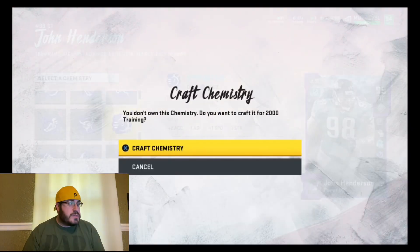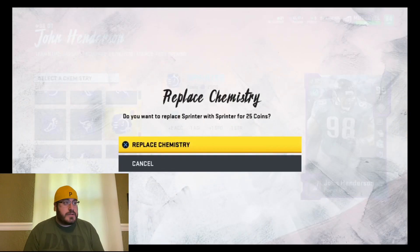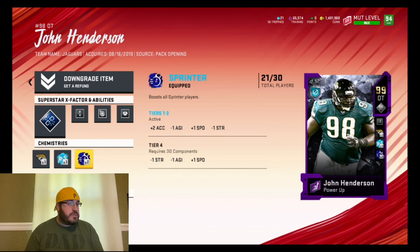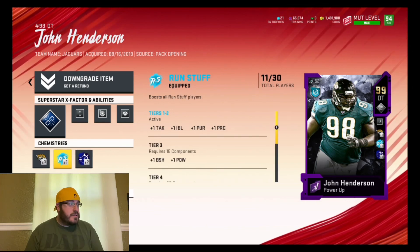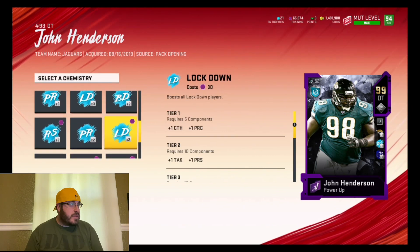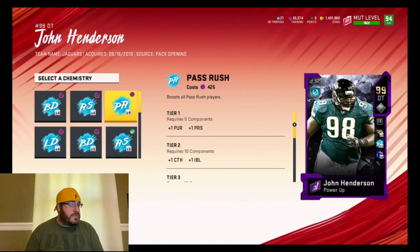I'm gonna change around my chemistries here soon. I'm just gonna put Sprinter times two on him, and then Run Stuff — I believe we can get Run Stuff times four. Yeah, Run Stuff times four.